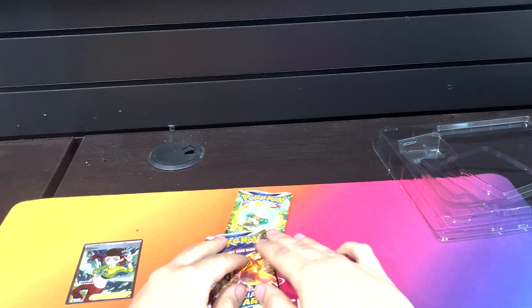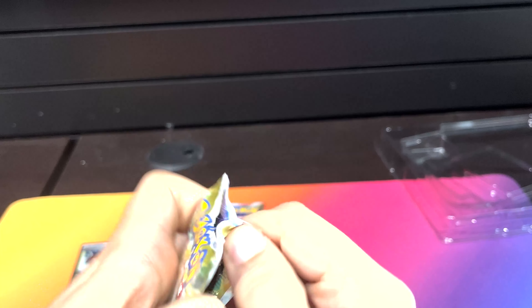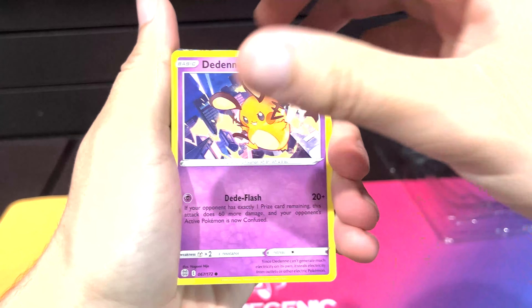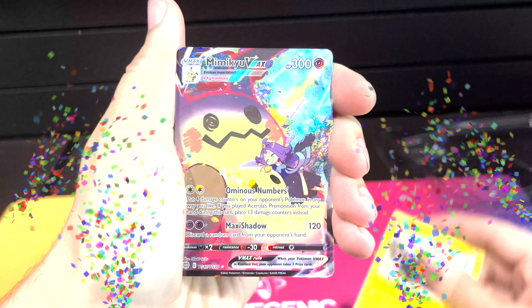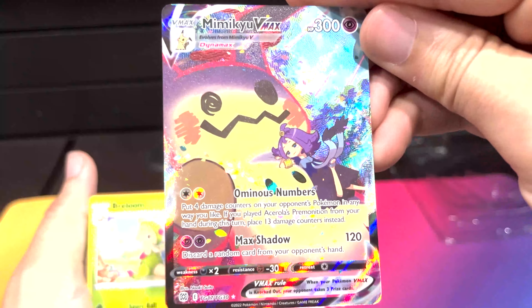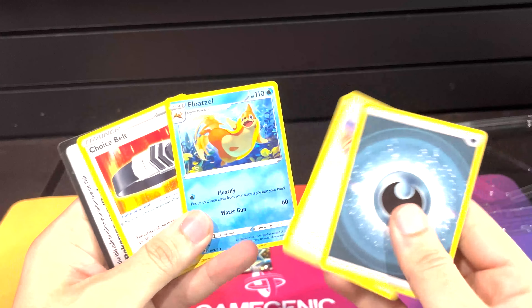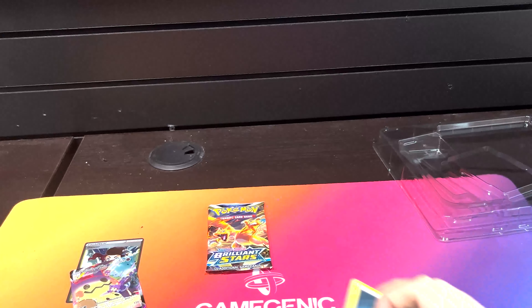Alright, Brilliant Stars. Rainbow Charizard? Maybe he's in the Charizard pack - let's set that aside for last. Oh, I saw something back there. Nice - Trainer Gallery! Mimikyu VMAX - cool, nice pull! And then, ooh, Choice Belt and a Roseanne's Backup. Nice uncommons - there's a lot of good uncommons in Brilliant Stars.